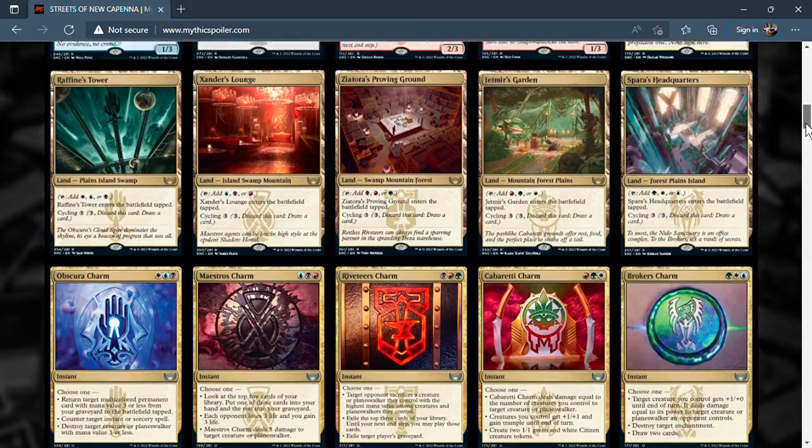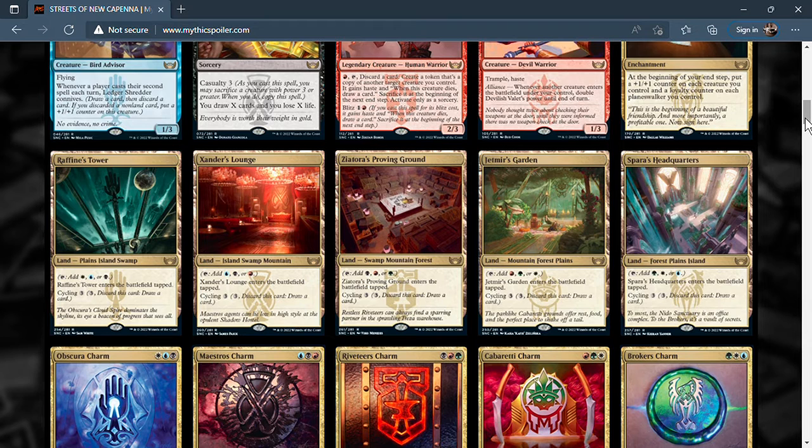Next on our list we have five lands that are a cycle — the triomes. They tap for three different types of mana, for example Raffine's Tower taps for plains, island, and swamp, making it fetchable. They enter the battlefield tapped but you can cycle them away by paying three mana and discarding to draw a card. You can get away with running one in almost any deck. In a three-color deck it sounds great, and this might replace the irrigated farmland in my Sharuum deck.